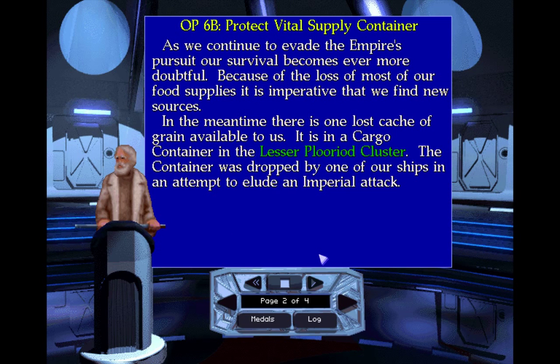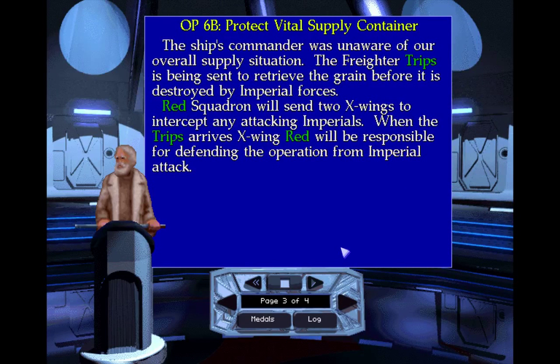As we continue to evade the Empire's pursuit, our survival becomes ever more doubtful. Because of the loss of most of our food supplies, it is imperative that we find new sources. In the meantime, there is one lost cache of grain available to us, in a cargo container in the Lesser Pluried cluster. The container was dropped by one of our ships in an attempt to elude an Imperial attack. The freighter Trips is being sent to retrieve the grain before it is destroyed by Imperial forces. Red Squadron will send two X-Wings to intercept any attacking Imperials. When the Trips arrives, X-Wing Red will be responsible for defending the operation from Imperial attack.